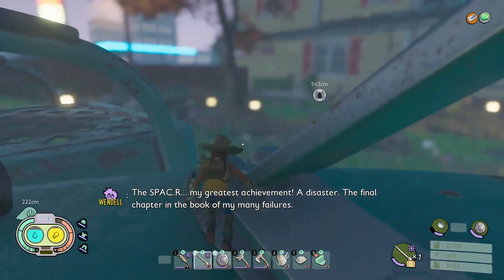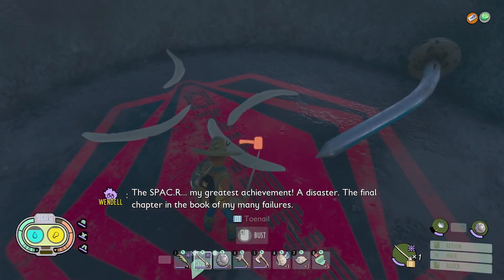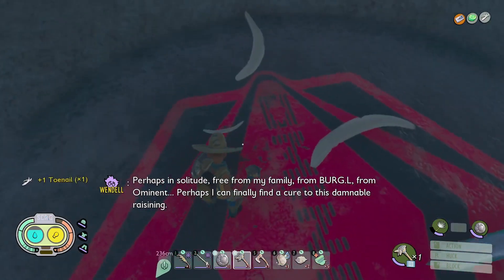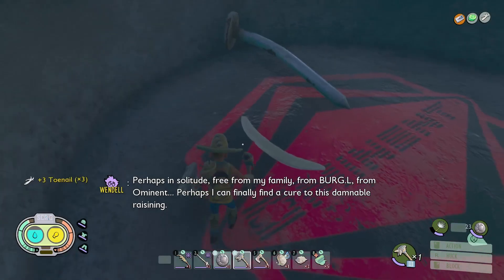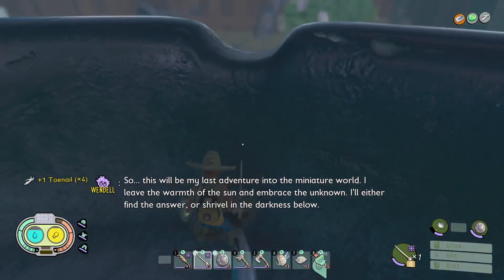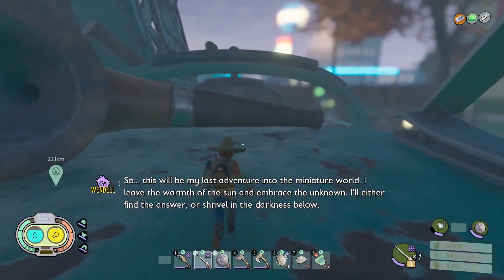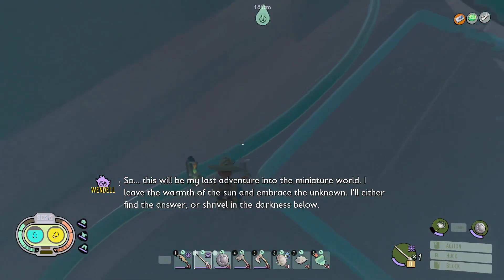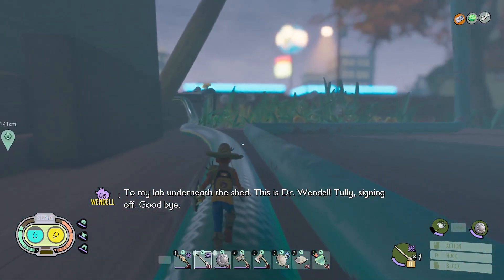'The Spacer — my greatest achievement. A disaster. The final chapter in the book of my many failures. Perhaps in solitude, free from my family, from Burgle, from Ominant — perhaps I can finally find a cure to this damnable resize thing. So this will be my last adventure into the miniature world. I leave the warmth of the sun and embrace the unknown. I'll either find the answer or shrivel in the darkness below — to my lab underneath the shed. This is Dr. Wendell Tully, signing off. Goodbye.'